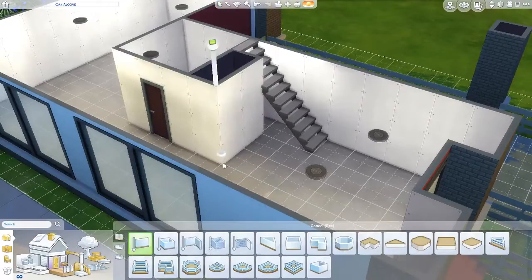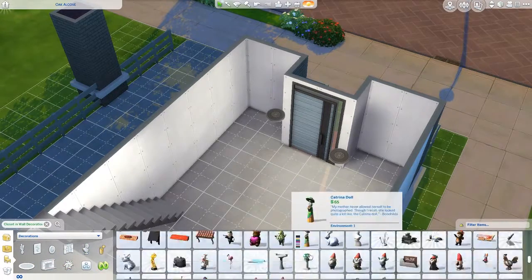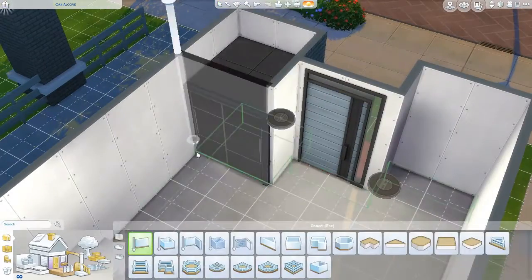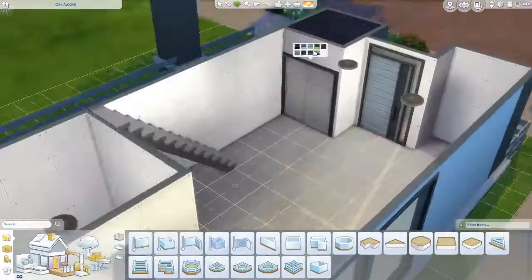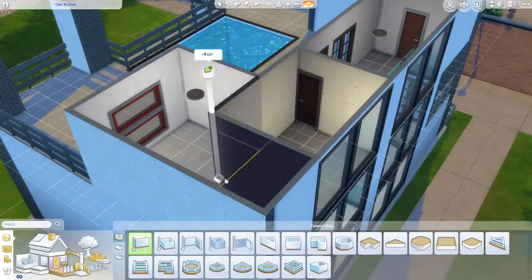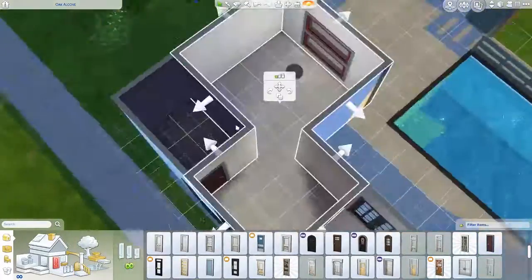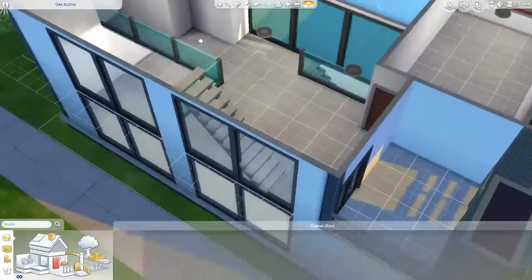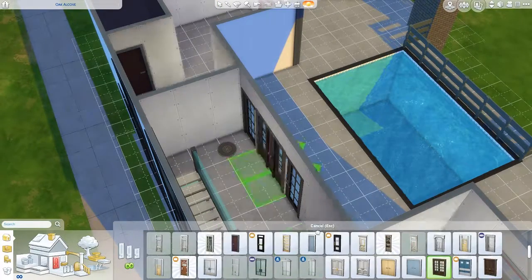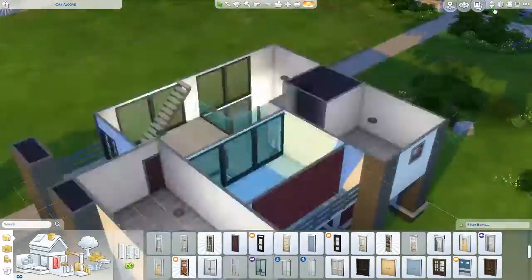I added a bathroom on the bottom floor that originally was going to be a study, but I moved the study upstairs to the area adjacent to the pool, which turned out really nicely. This is me trying to figure out the master bedroom. I wanted it on the right but that area was too skinny, so I kept playing with it. It ended up becoming a teenage girl's room, so I had to rethink the whole layout.